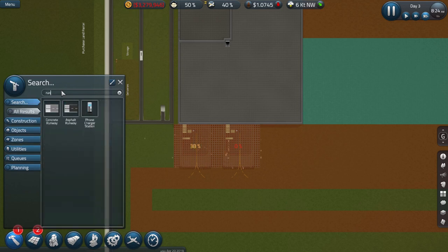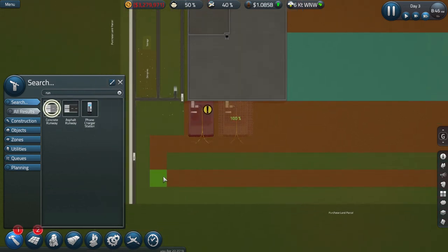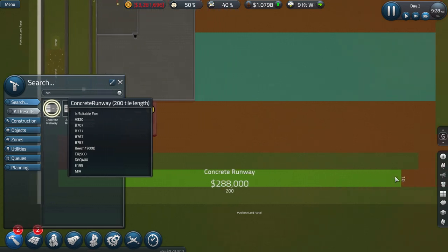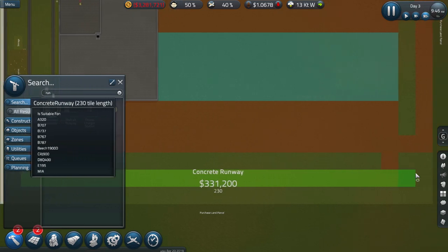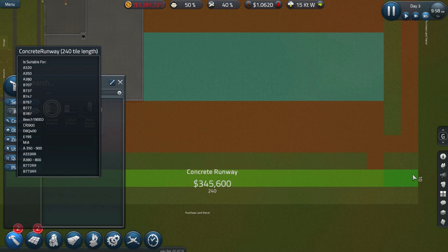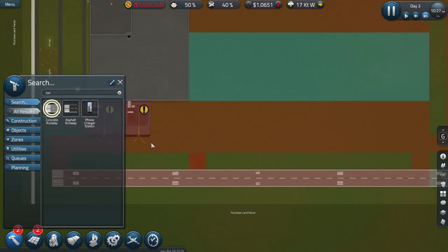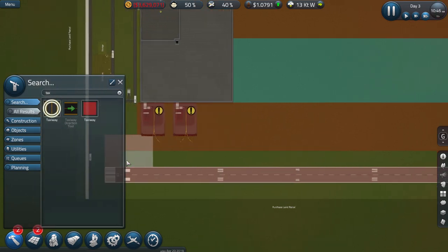Let's get a runway first — we'll just get the concrete one. I'm hoping we can get the bigger aircraft in — 787, where are my A380s? There they go. It needs to be pretty long to get there actually, but we can squeeze it in. Give ourselves some taxiways. Luckily I did start it off over there.